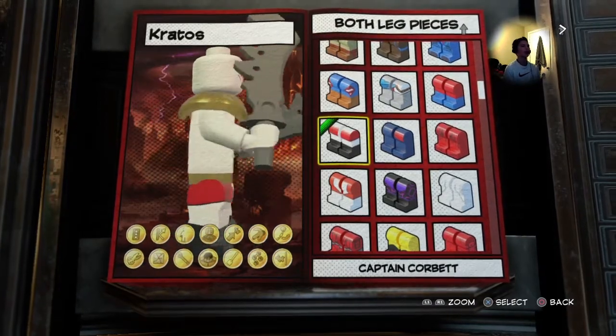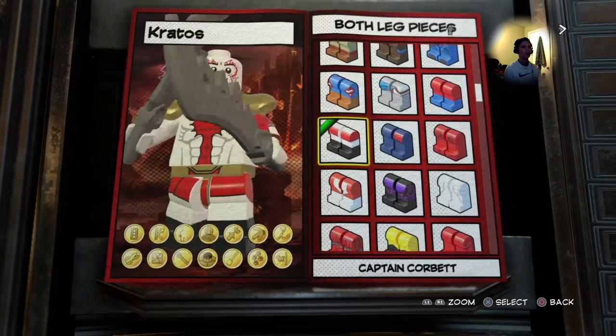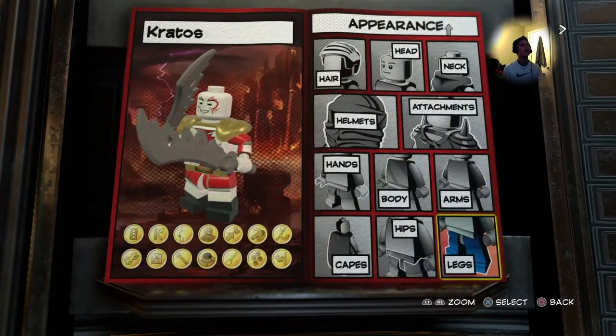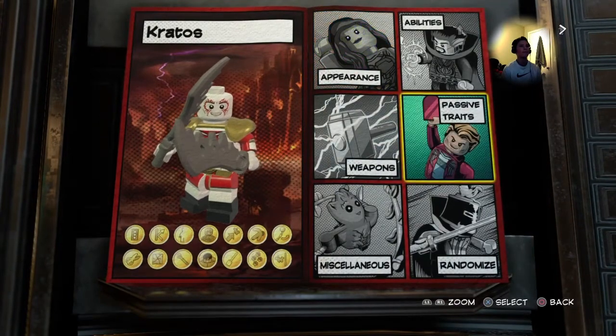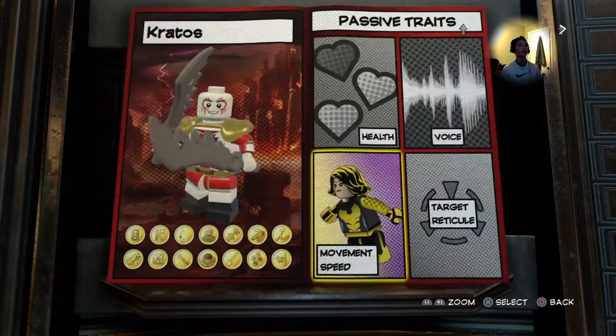I didn't give him any capes or anything. Of course I didn't give him any hair because he doesn't have any hair. And I didn't give him super speed, which is correct.